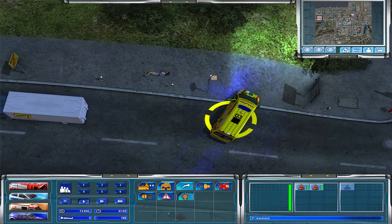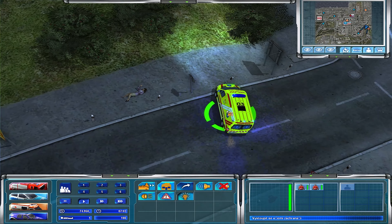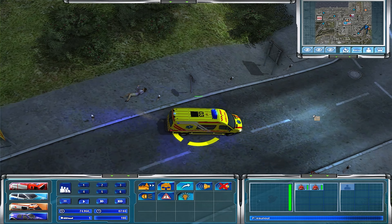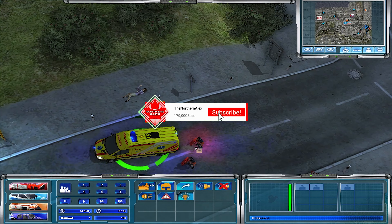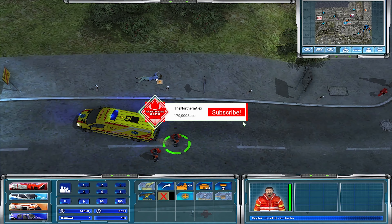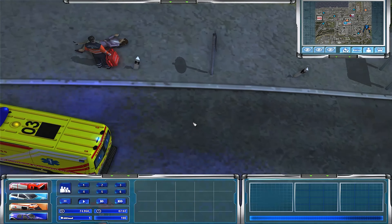Hello friends, welcome to another episode of Emergency 4. The ABCs of Emergency 4 are stopping today at the Burner modification, Burner 2.0. I have no idea if there's a newer one or not. We are starting out with a medical call.